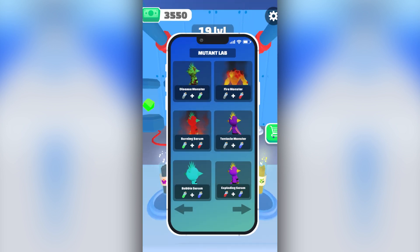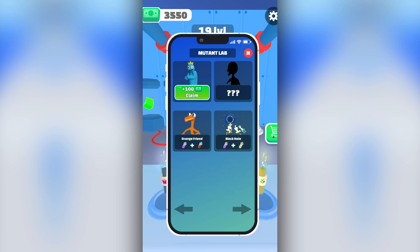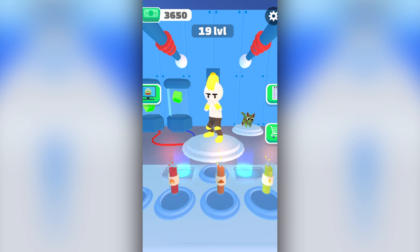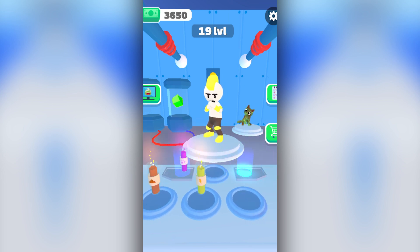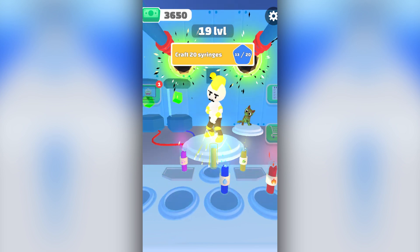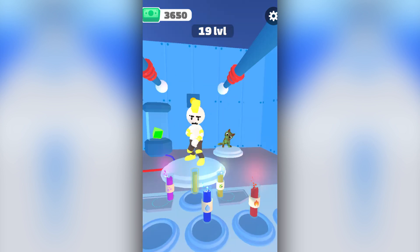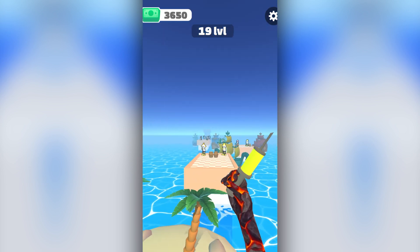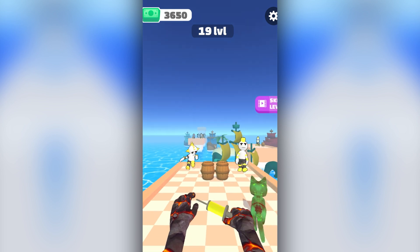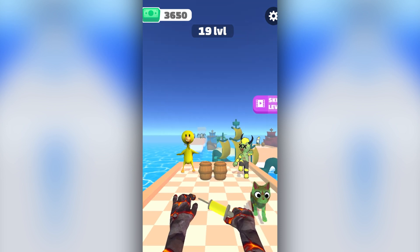We've got Huggy Wuggy, we got pink, and we still need to get yellow. What could yellow be? We've already tried the lightning, so it's not that. Let's take and try the plant one - it's got to be the plant one, it's the only one we haven't done. It's yellow! We've unlocked yellow! Yellow is terrifying. If you don't know, yellow is like the most extreme of all the rainbow friends - he can literally destroy all the other rainbow friends. He doesn't attack though, he just kind of stands there. We've done it - we've unlocked all of them!